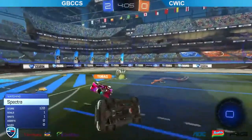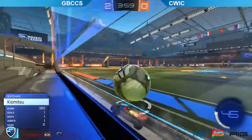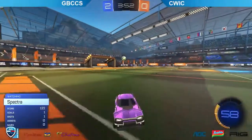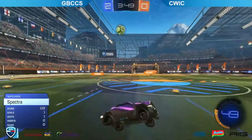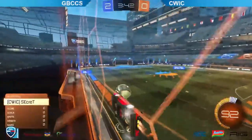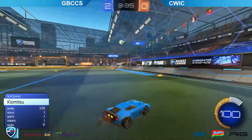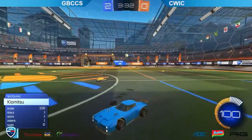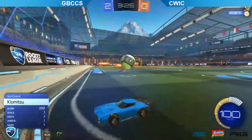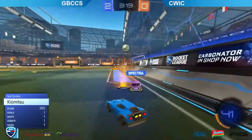Spectra getting a nice early touch, trying to get the clear, does get a good follow-up 50 to give possession over to Kiyomitsu. Spectra good bait high off the side wall looking for the double touch — miss in midfield. Two bag will be there to clear it downfield, big hit trying to put the pressure straight back on to GBC. Secret with a follow-up touch couldn't quite get it. Kiyomitsu is in a perfect position to regain possession, and already seeing a difference in this game — they're trying to keep the ball close, especially from Kiyomitsu.